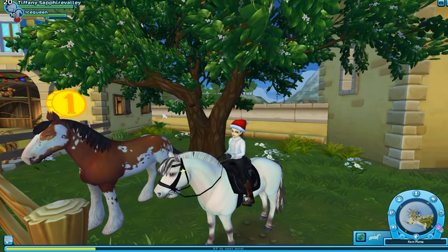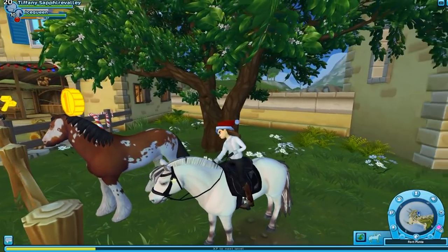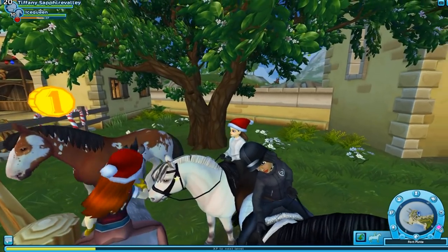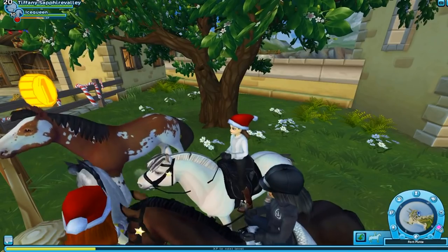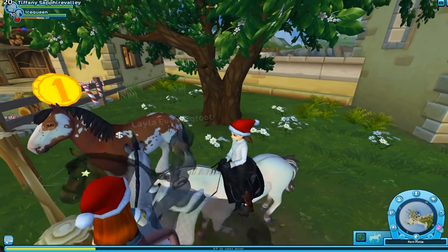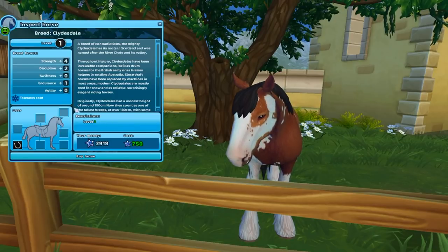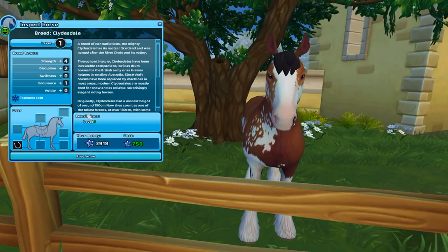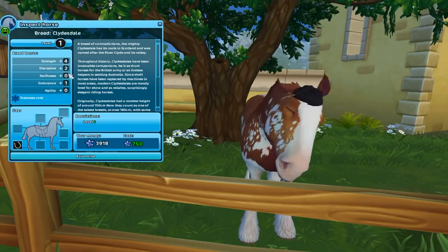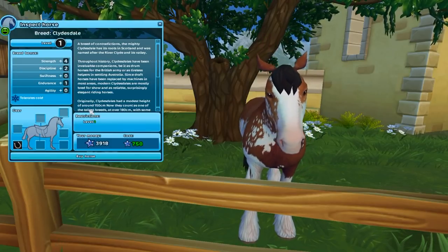You'll find one of these in Fort Pinto, which is where we are right now, and then two at the Dundal Stable in Mistfall, which we will go look at in just a moment. They are 750 star coins each, which is actually cheaper than I thought it would be. You have to be level one to get this one here, but to get to Mistfall you have to be level 12. We have four strength, two discipline, one endurance. This one tolerates the cold so you can take it to Dino!